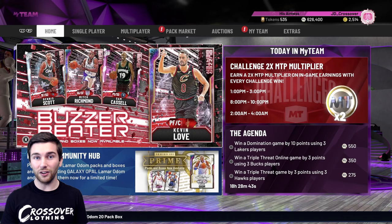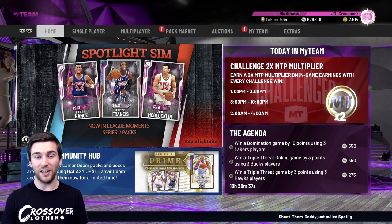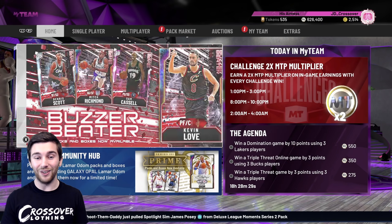That meant I can pick up the rest of those. I've completed the heat check collection pretty much now, and that has put us past Galaxy Opal Dwayne Wade, which is insane. I'm going to give you guys a bit of a rundown of how much I've spent to get here, and we'll see how we're going to get to Anthony Davis — because let me tell you, it's not going to be easy.